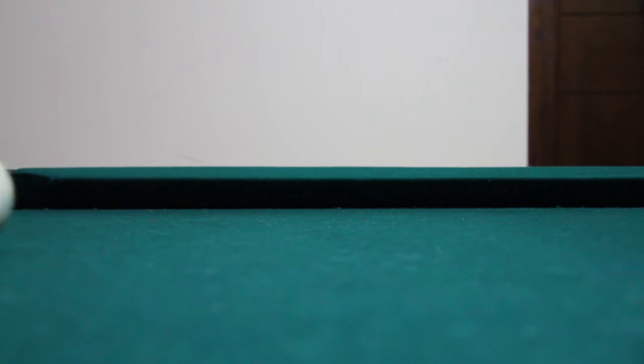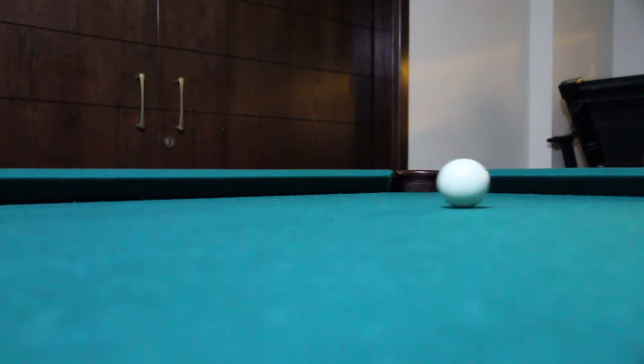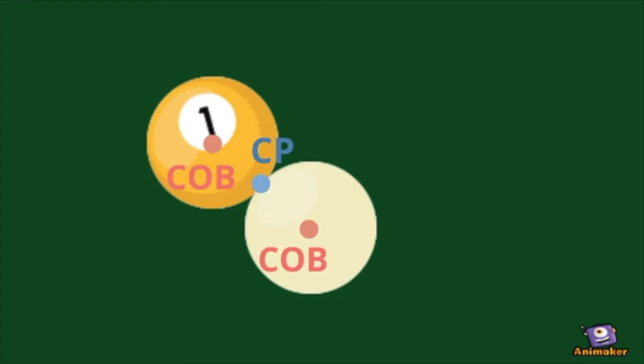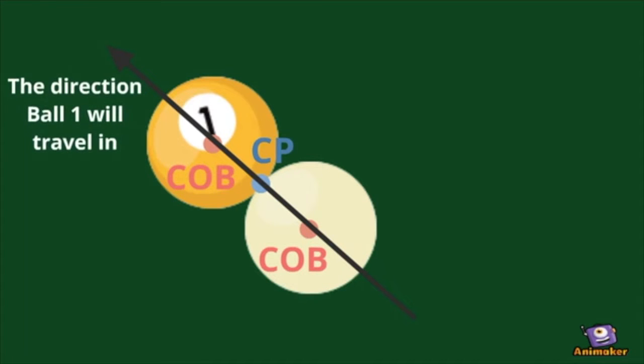Physics has a very important role in understanding the basics of how the game works. Here I hit the cue ball to try and pocket the one ball, but how exactly do I determine where each ball is going to go after impact? Let's look at a small animation. When the two balls are in contact, the angle at which they contact will determine the direction of both balls. The object ball will travel in a line passing through the centers of both balls when in contact, as well as through the contact point of both balls.